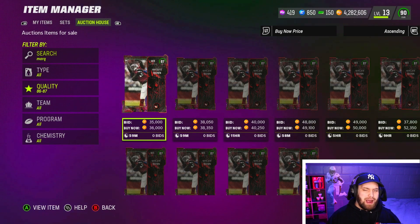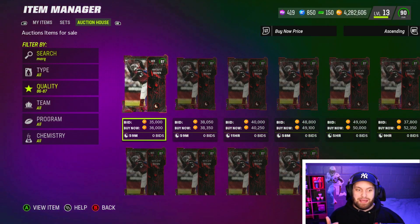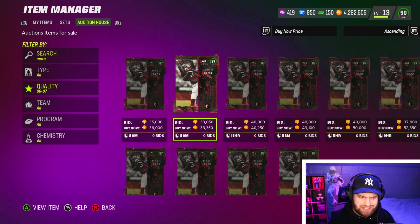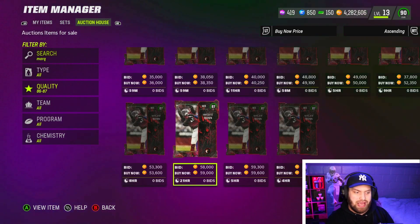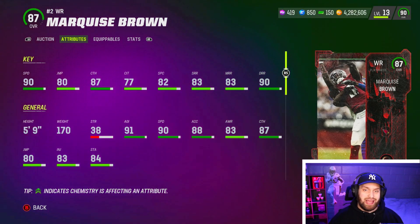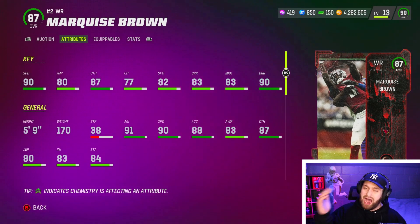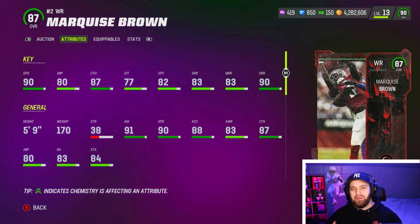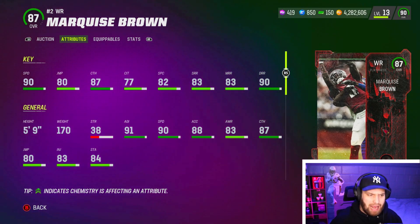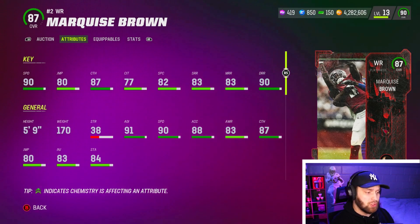The first one is probably the easiest pick: Marquees Brown. You'll notice there are a lot of Halloween Most Feared cards in here because they're brand new — a lot of lower overall elites that still play well. Marquees Brown at 36k-38k, anything below 50k, is an absolute deal. He is 100% the best budget beast in the game. He has 90 speed — he's the only card under 75k with 90 speed or above. Yes, he's five foot nine, but with 90 deep route running and 90 speed for around 30k, you shouldn't even question the height.